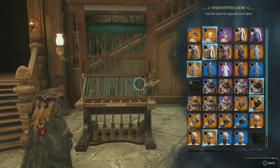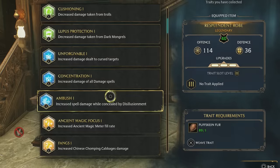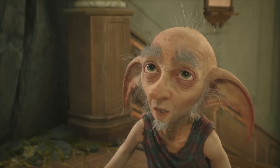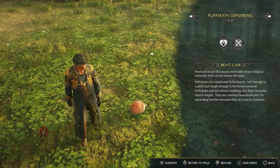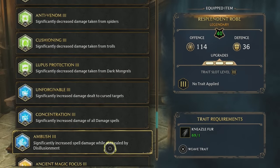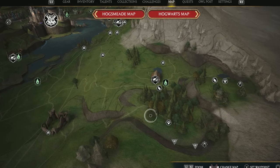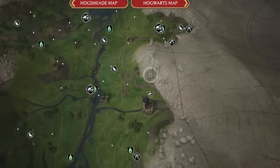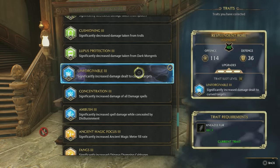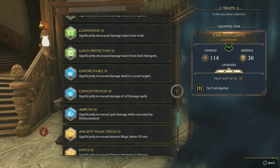Once you've got some traits you like, you can use the loom in the Room of Requirement to weave them onto your gear. Traits have unlimited uses, so you can weave them onto as many gear pieces as you want, as many times as you want, as long as you have the required beast resources. Tier 1 traits always require one Puffskein fur to weave, and you'll get at least one Puffskein in a main quest with Deek. I wouldn't bother weaving tier 1 traits though, as they're generally pretty weak. Tier 2 require one Diricawl Feather, and tier 3 require one Niffler Fur. You should also know that it doesn't matter which gear pieces you weave the traits onto, and their effects will stack. So if you weave the same trait onto multiple pieces of gear, you can benefit from its particular boost even more.